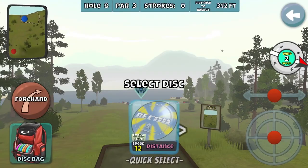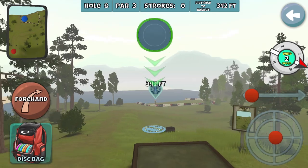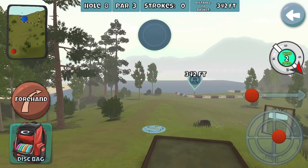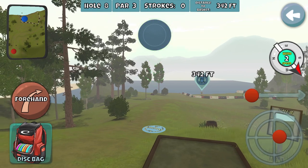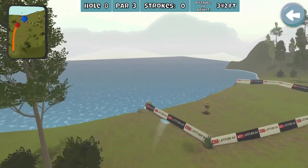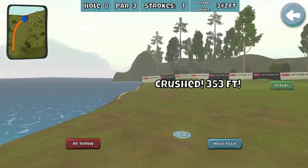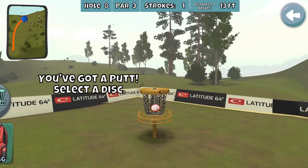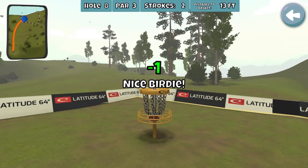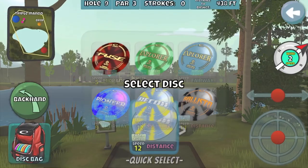I guess we'll try to get two stars — I don't remember what the reward is. I think the accurate extra glide explorer will be good on this hole, just full power forehand. No — oh wow, it barely barely snuck over, a little lucky. Used to my extra fade pioneer on this hole of course.